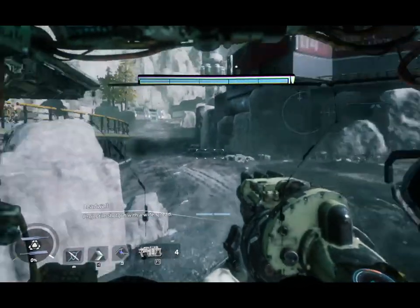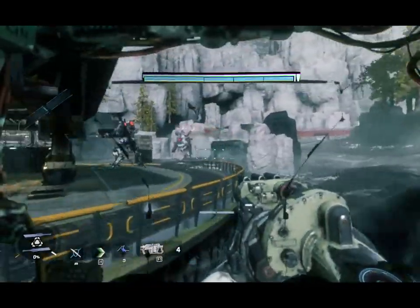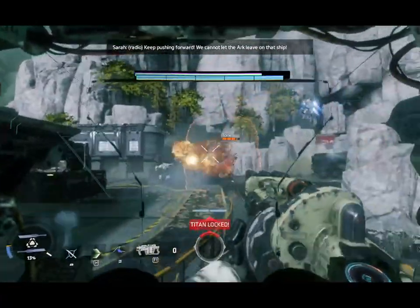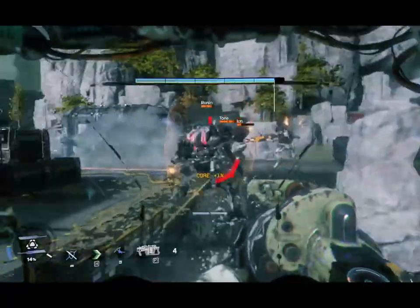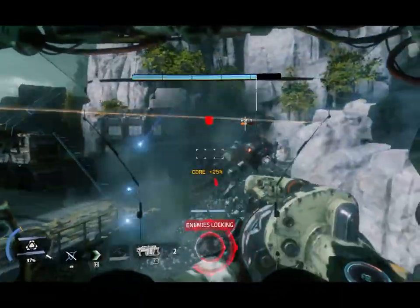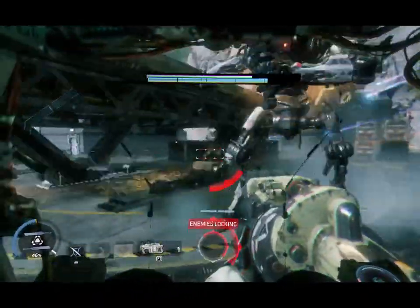Ronin — think of a Japanese anime mech configuration — because it's got a sword. I have a shotgun, I can block things with my sword, and there's a sword laser attack of sorts.